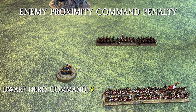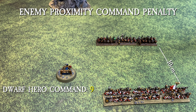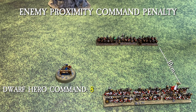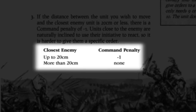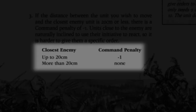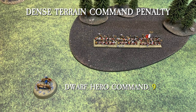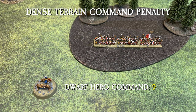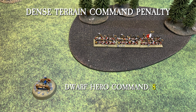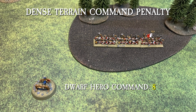Thirdly, if the distance between the unit you are issuing an order to and the closest enemy unit is 20 centimeters or less, there is a command penalty of negative one. Units closer to the enemy are naturally inclined to use their initiative to react, thus it is harder to give them a specific order. The fourth type of command penalty is incurred if the unit you are trying to order is in dense terrain — a negative one command penalty applies if at least one stand is even partially within dense terrain.